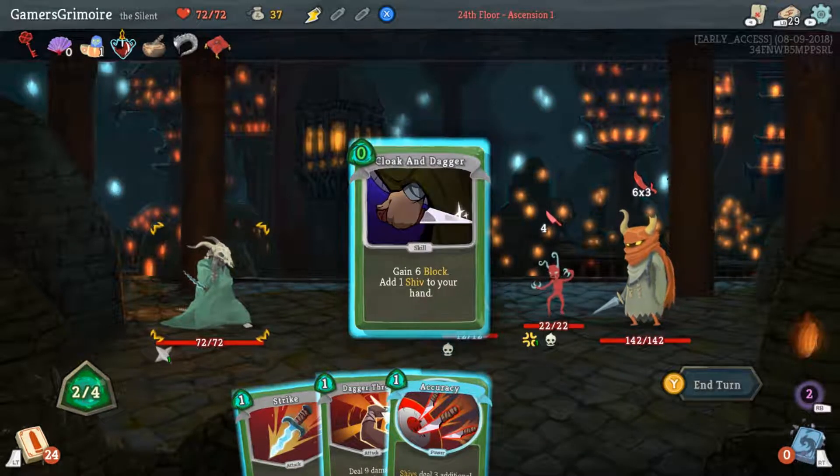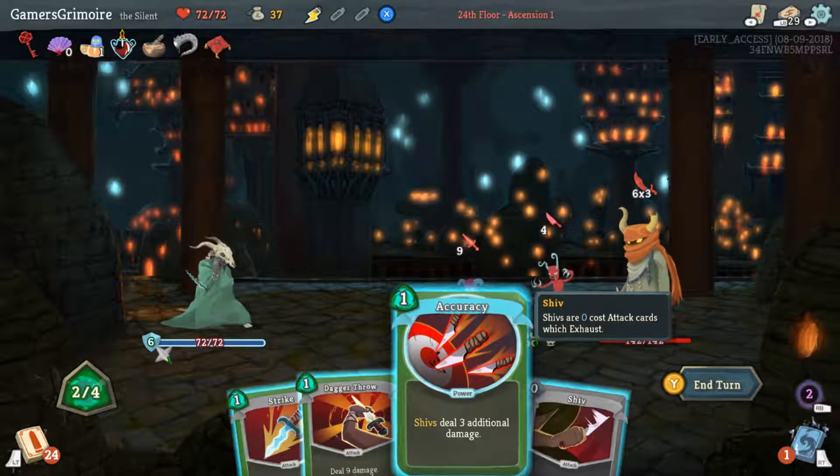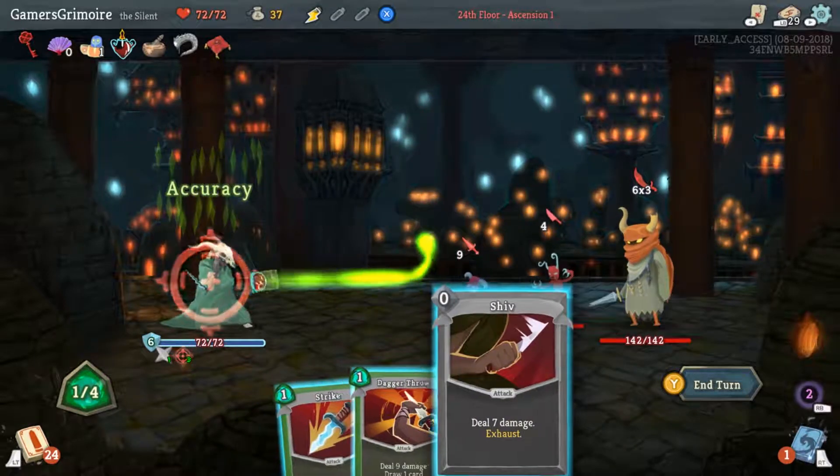Use Cloak and Dagger, Accuracy — do you want to hold on to this for next turn? Accuracy is for the rest of this combat. We're gonna pitch our hand at the end of the turn. So yeah, use that.